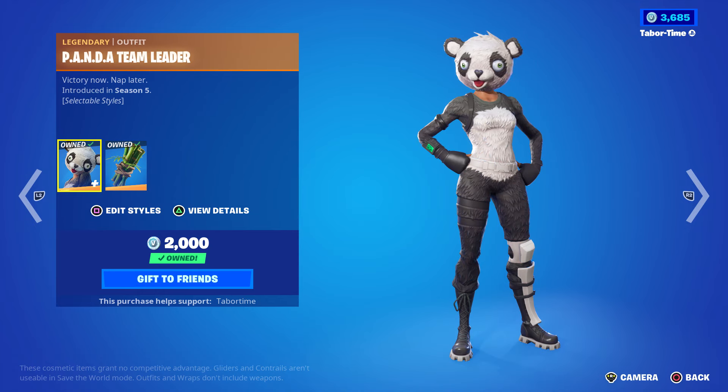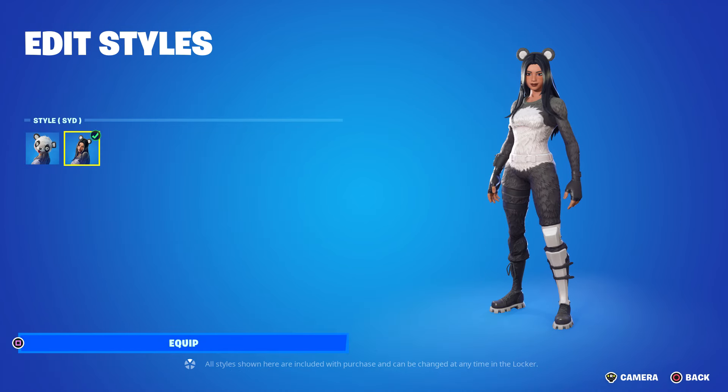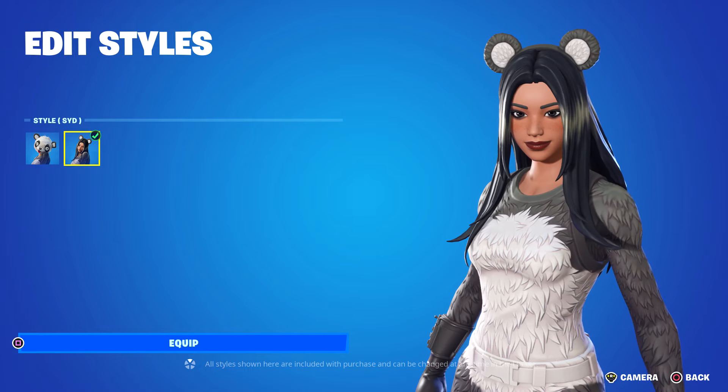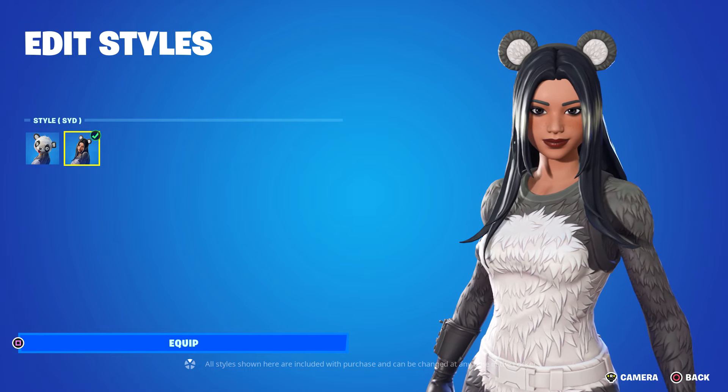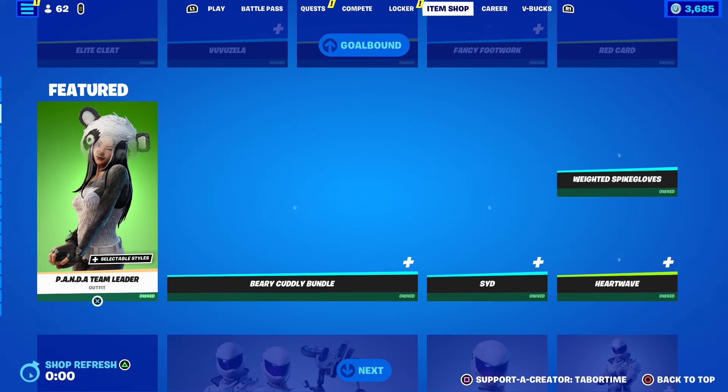What is new is the Panda Team Leader with selectable styles. Panda Team Leader is not new — Chapter 1 Season 5, an OG skin for sure, and very expensive at that. They finally updated her and I love it.